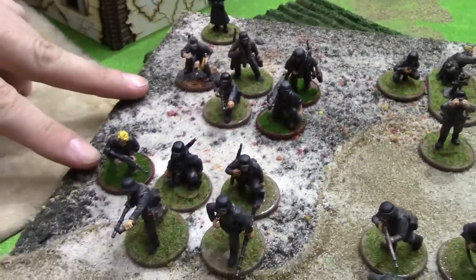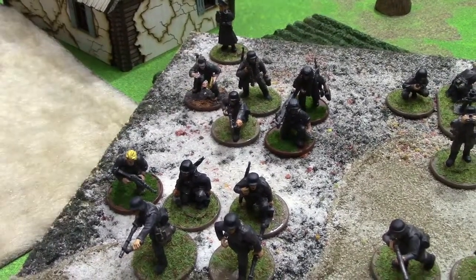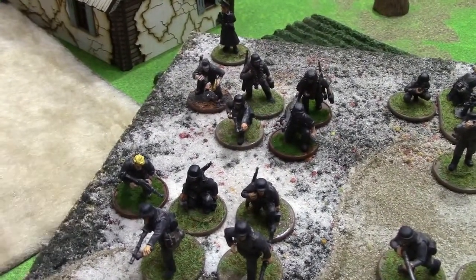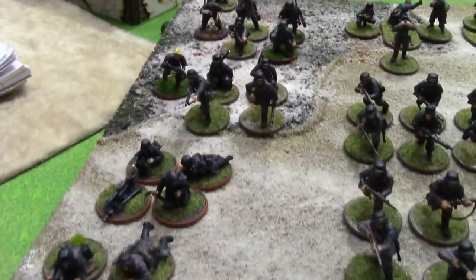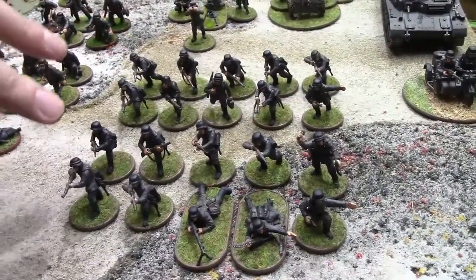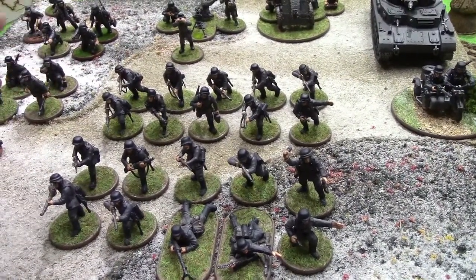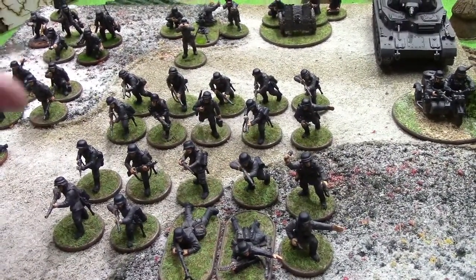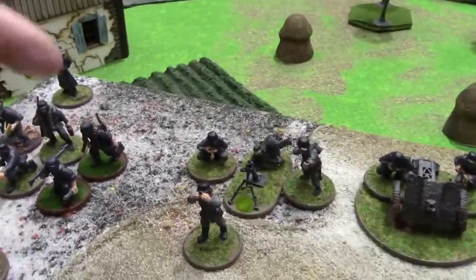These are two identical five-man early war SS squads with two light machine guns and a sub on the NCO. Two vet medium machine guns - that's going to be a pain. These are two identical regular Heer 10-man squads with a light machine gun and a sub on the NCO. And a vet medium mortar with spotter.